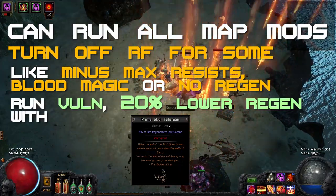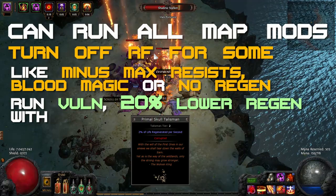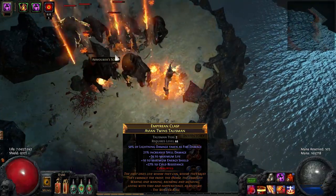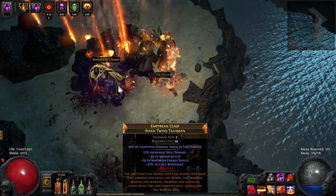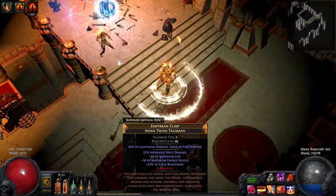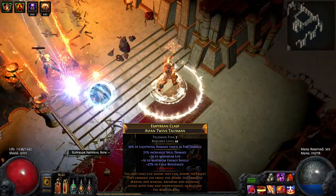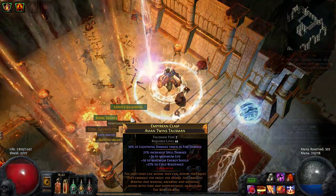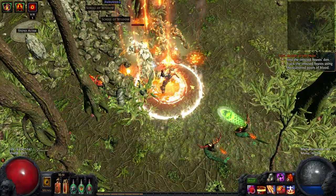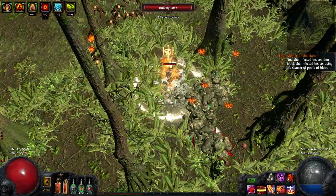You can run Vulnerability maps and 20% lower regeneration maps with Righteous Fire up by equipping a Primal Skull Talisman for the extra 2% regeneration. And talking about Talismans, an Avian Twins Talisman that converts lightning damage taken to fire damage, combined with a Topaz Flask, makes you almost immune to lightning damage as well as fire damage. This is really nice for Eziri or the Vinktár Square unique map, both of which you need to complete for the challenges in this league. I basically use that Talisman all the time due to the spiky nature of lightning damage, which can catch you off guard and kill your character. Also, being able to ignore two types of damage makes it way easier to focus on the dangerous damage sources for your character and avoid them.